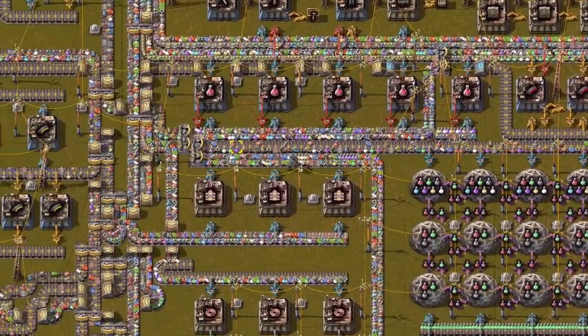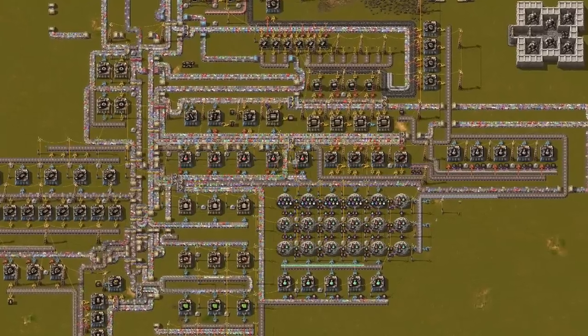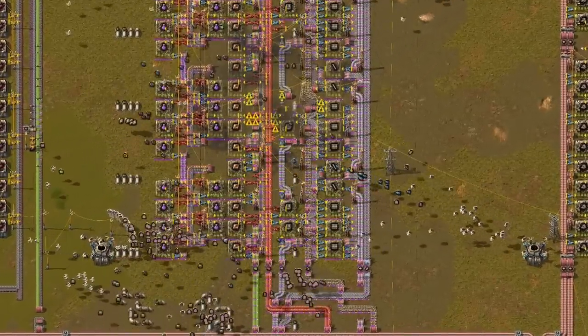Did you know that in Factorio you can remove spaghetti? The starter base is always a mess and at some point you simply want to nuke it. However, it's better to use bots and tricks.